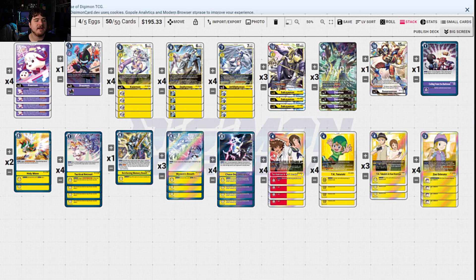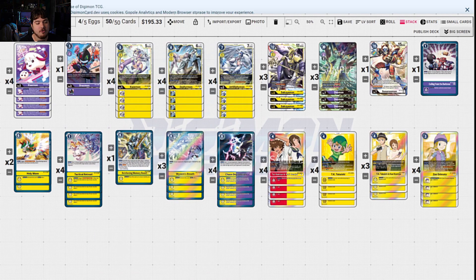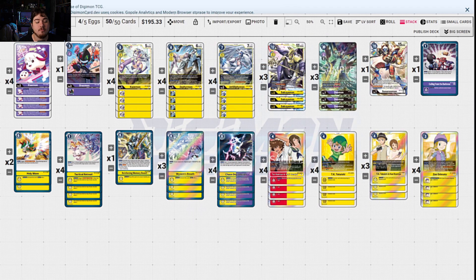Now let's talk about all the Yellow Hybrid shenanigans. We obviously know Kazemon and Zephyrmon — Zephyrmon makes your security bigger and beefier with your Zoes — and Jet Silphymon for that recovery. The reason why we're playing Shakkoumon in this format instead of Fairimon or Seraphimon is because Shakkoumon minuses three security checks when they're playing the hide-and-seek game, which really helps out because they have to remove Shakkoumon first. Sometimes they can't. That means they have to digivolve outside of Raising until they can get rid of Shakkoumon, but with the amount of cards we have to answer anything they play, that's really good for our favor.